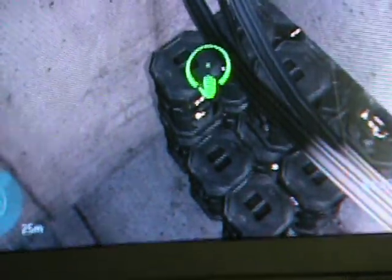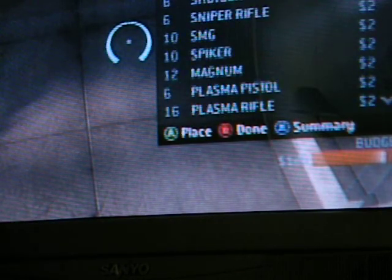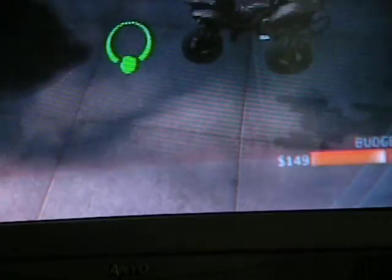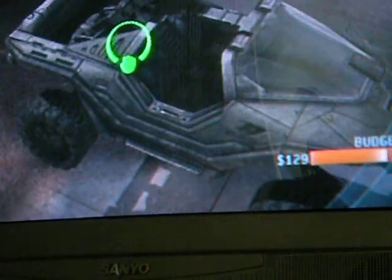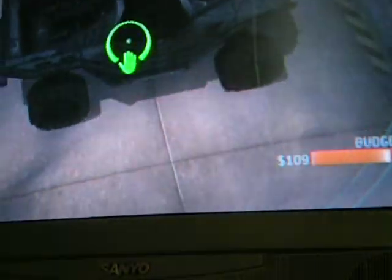Okay, this is Last Resort, one of the best maps. You just set fusion coils like that, then you come over here. Put whatever vehicle you like that's land-based — whatever, meaning you've got two choices. Three, considering both of the warthogs. So these are your choices.